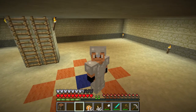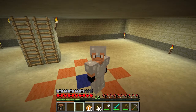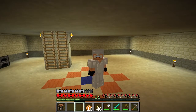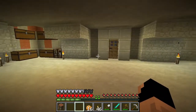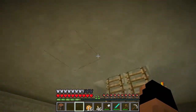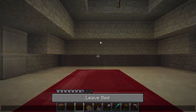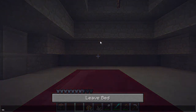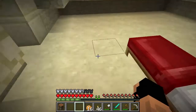Welcome everybody to another episode of Pixel Pirate, with me your host Captain Ripped Rick. Today we will be heading back over to the town to check the blacksmith's house, because there could be some valuables in there — I was told by one of our viewers.